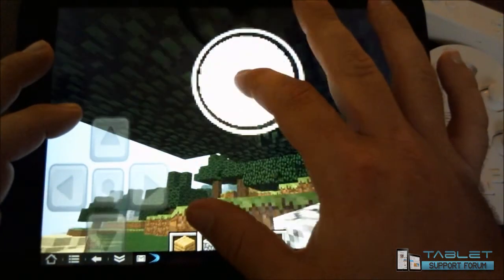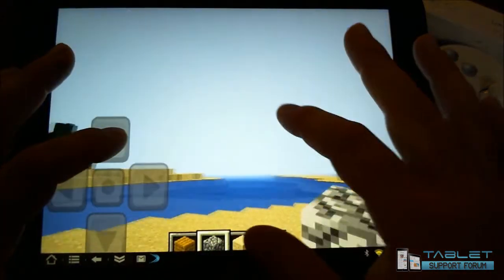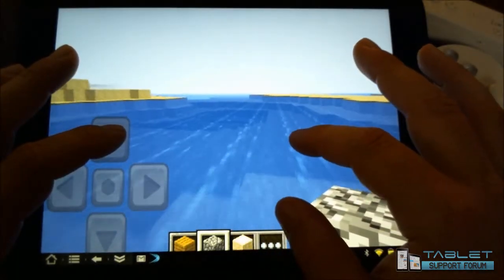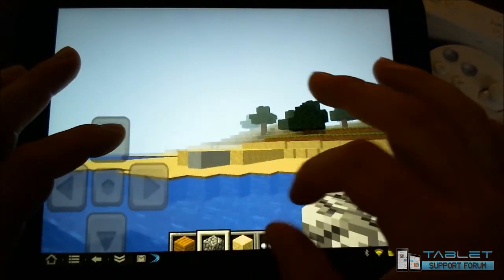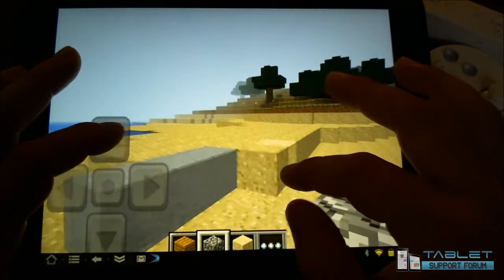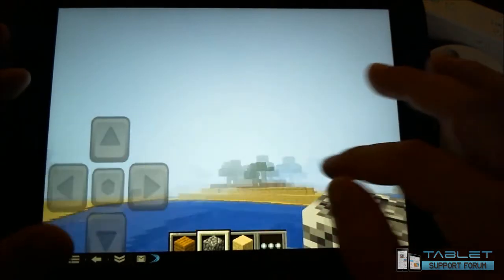Kill some trees here. You can see how very fluid this is — it's not bad to play. I'm going down into the water here. Audio is not bad. It all seems to flow very nicely. This is exactly what I would want the Pocket Edition of Minecraft to look and play like.